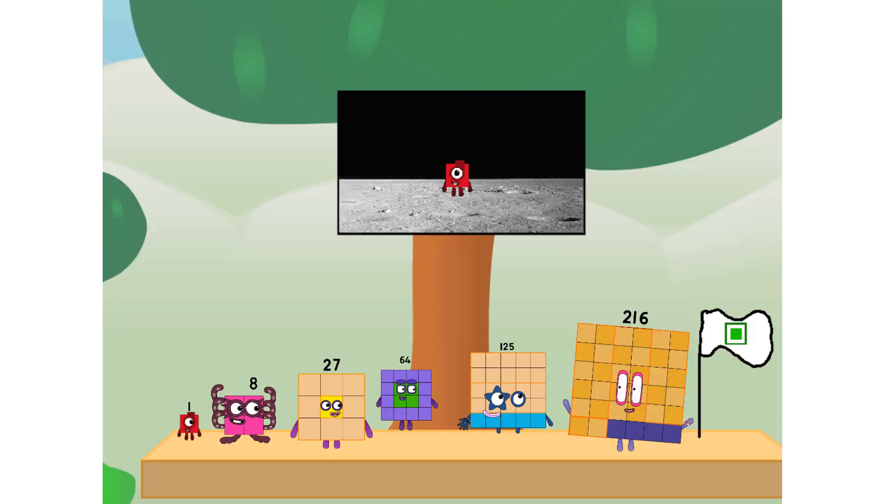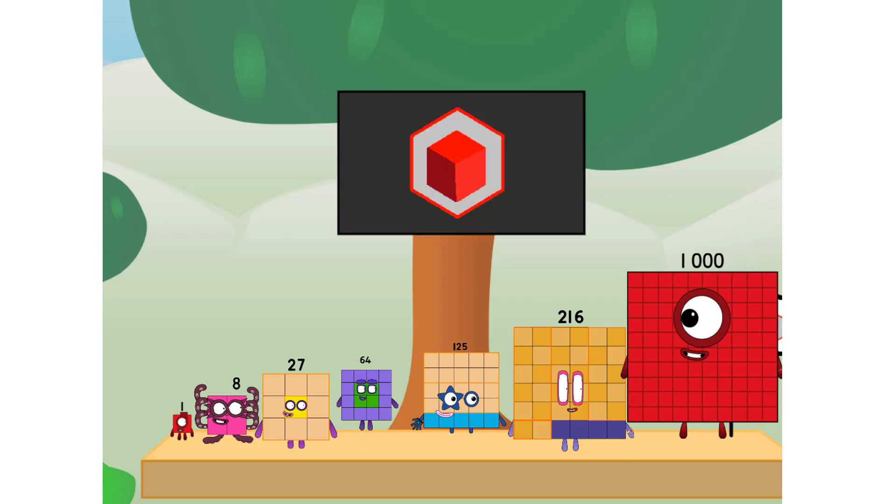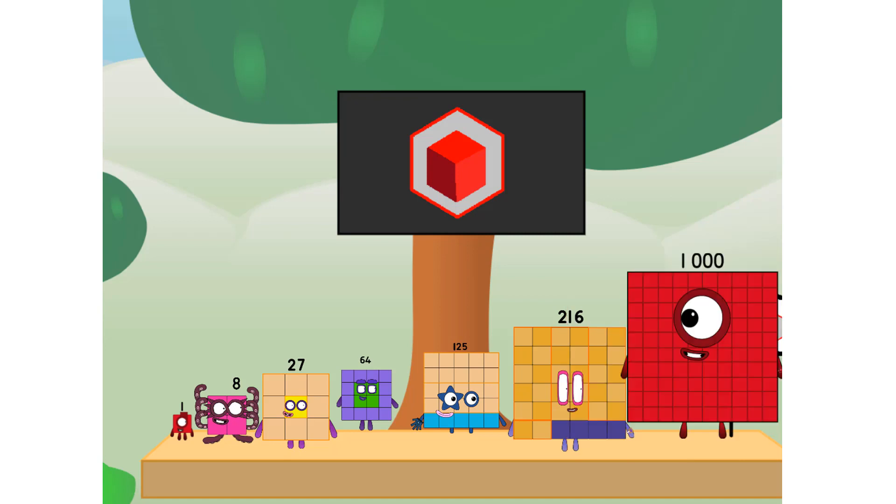We did it! The only thing left now is to plant the cube club flag. Number land, we have a problem — I forgot the flag. Don't worry, little one, I'll take care of this. And I promise — no square power. Cube power only.